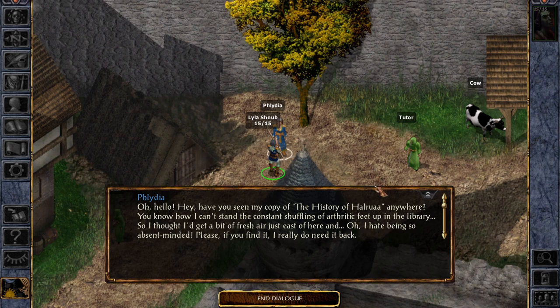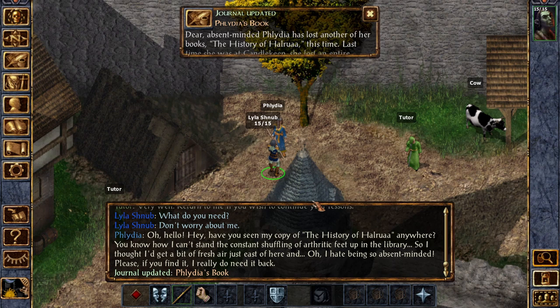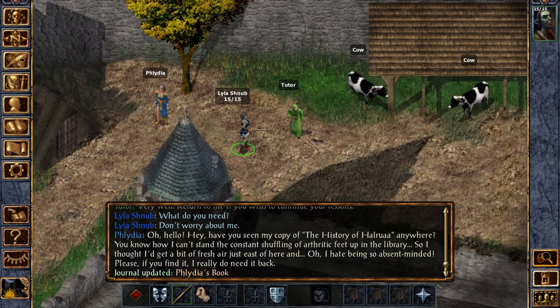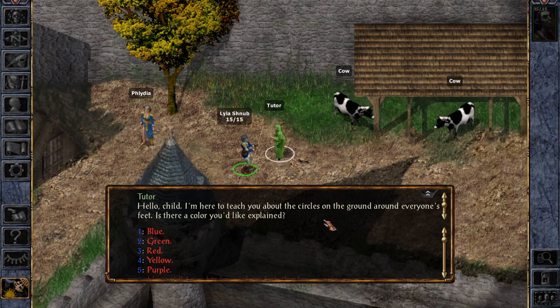Hello there. Have you seen my copy of the History of Harua anywhere? You know how I can't stand the constant shuffling of arthritic feet up in the library, so I thought I'd get a bit of fresh air just east of here. Oh, I hate being so absent-minded - please, if you find it I really do need it back. Journal updated for Philidia's book. Dear absent-minded Philidia has lost another of her books - the History of Harua. Last time she was at Candlekeep she lost an entire four-volume set in the hay we keep for the cows. Is that our hint?